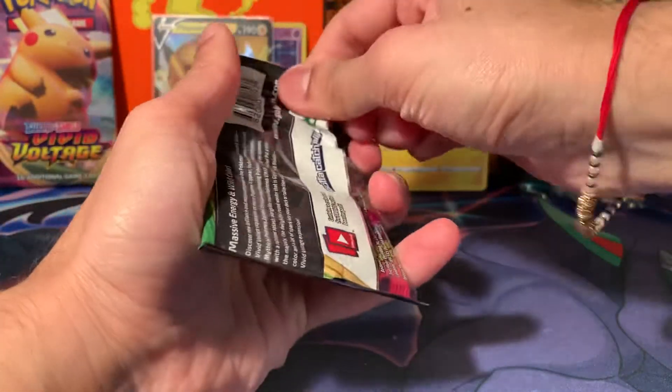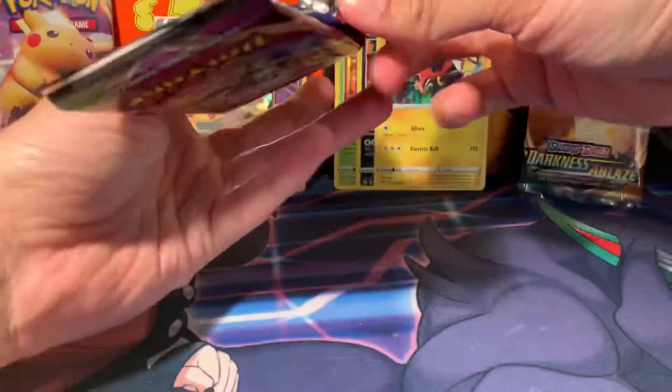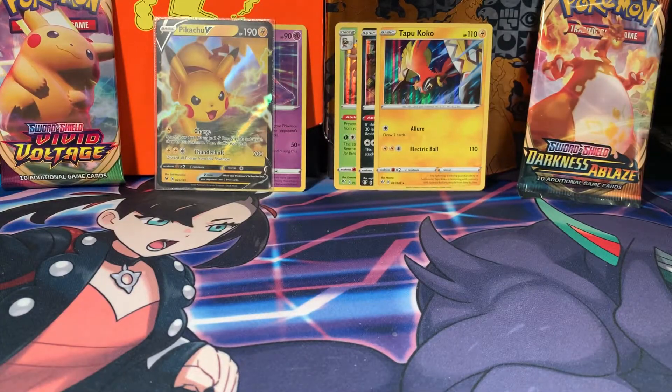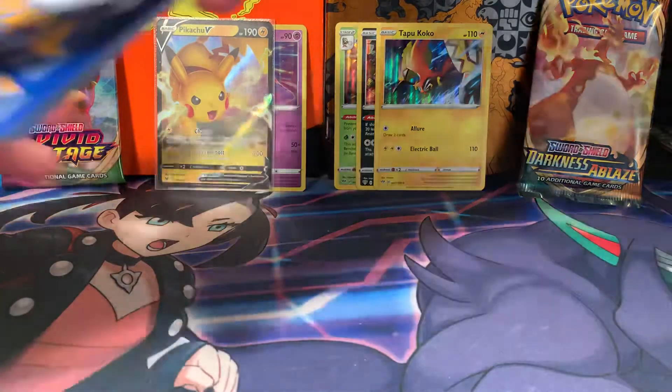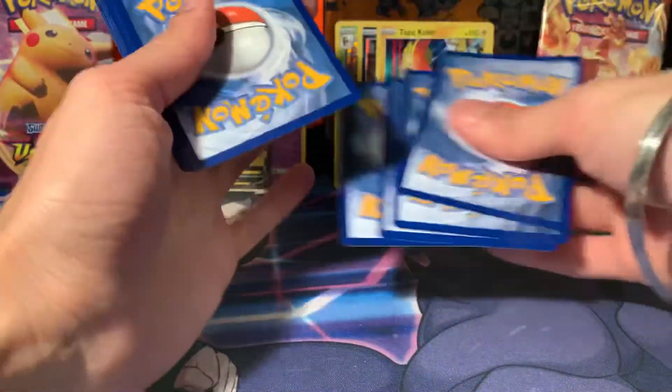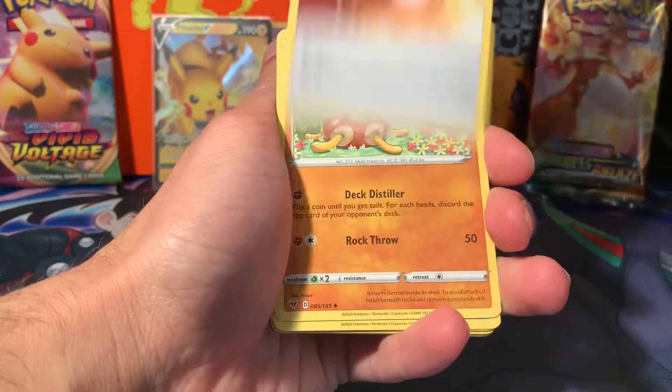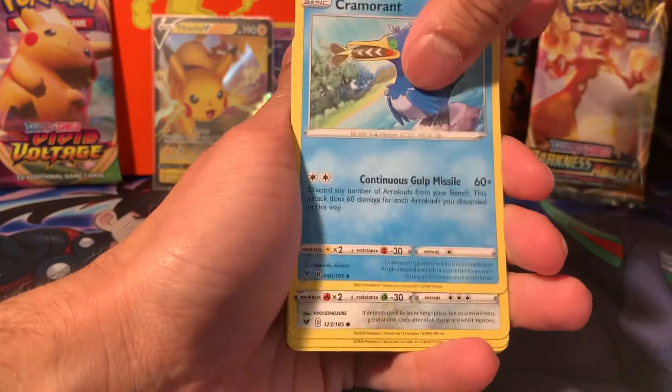Could take the lead now — could be 3-2 to Darkness of Blaze since I'm hopefully trying to keep count now. Might as well start from somewhere. We're keeping count. Cramorant, come back — I almost threw away a Cramorant but you'll see it in three cards time. Still an uncommon. There's the Cramorant that we almost threw away.